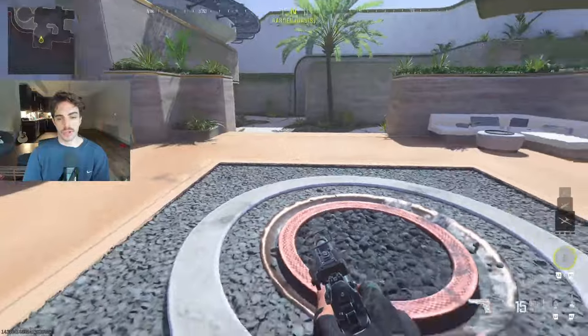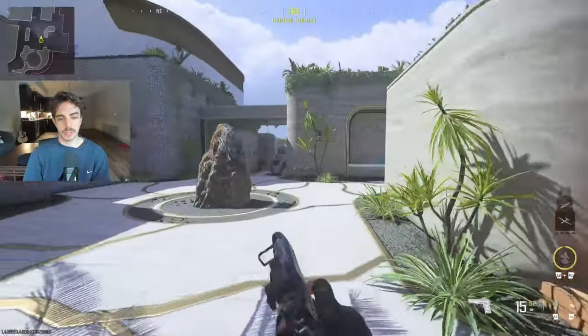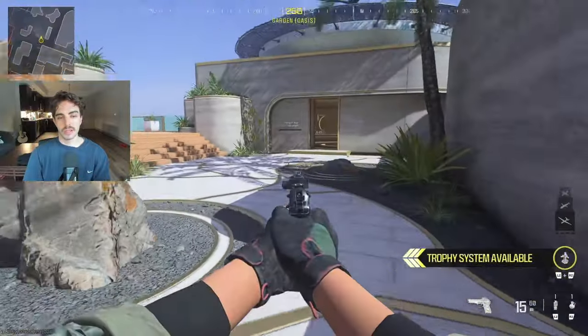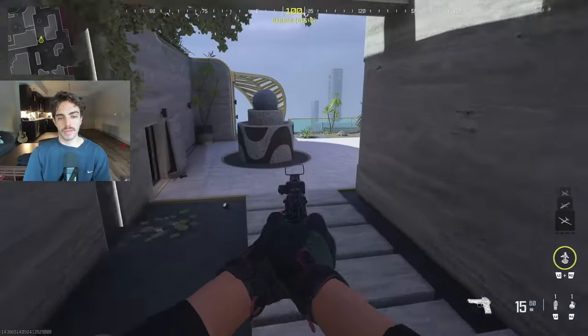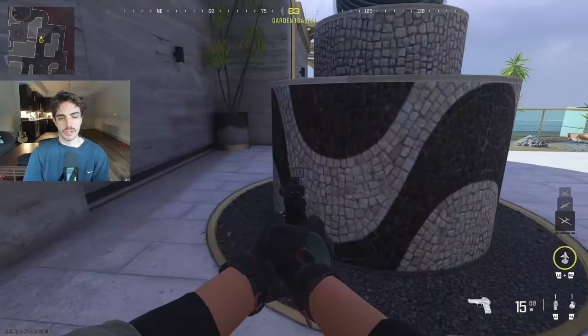Starting here in the spawn, we're just calling this 'Depths.' You're really not going to see too many people back here — it's just a main default spawn. Over here is 'Light' or 'Rock,' so we call this area Light, and then we have 'Dark' over here, just to differentiate between these two areas.